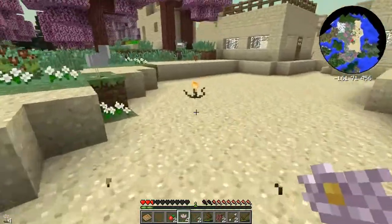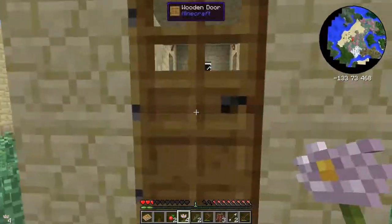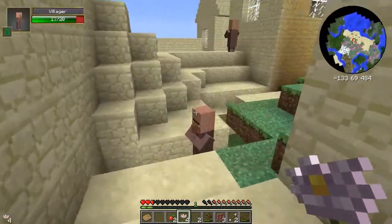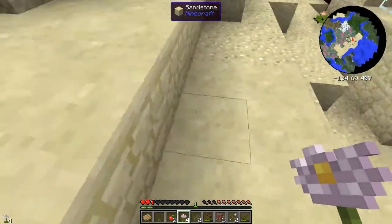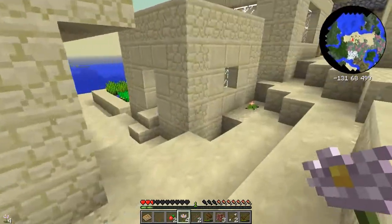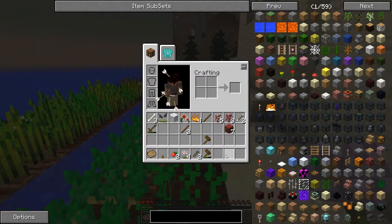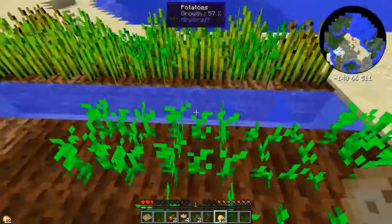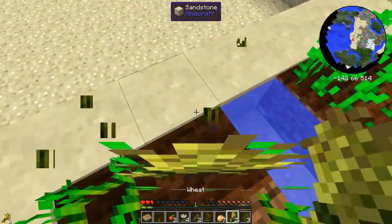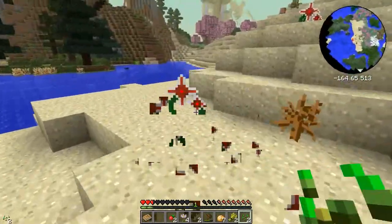Let's see what we can pillage from the village. I hope they have potatoes — I hear you can do many things with potatoes: boil them, mash them, stick them in a stew. It's a nice little sandstone building. Get some books from here. This place didn't quite generate right, it looks like. Oh, we got potatoes! Let's go ahead and get some. I'm just going to go ahead and replant what I take — just because I'm stealing their stuff, I don't need to steal everything. Eventually I'll steal everything, but I don't need to right now.